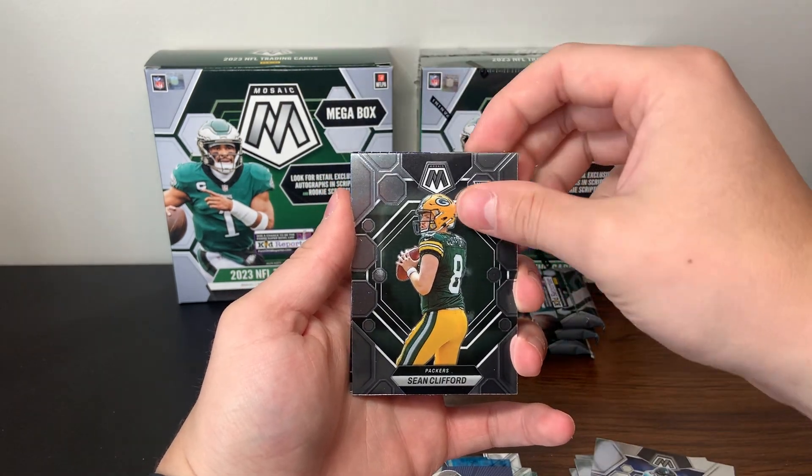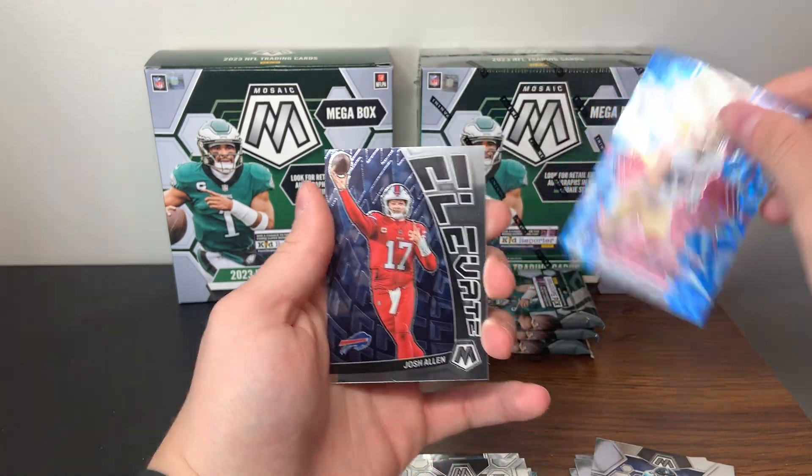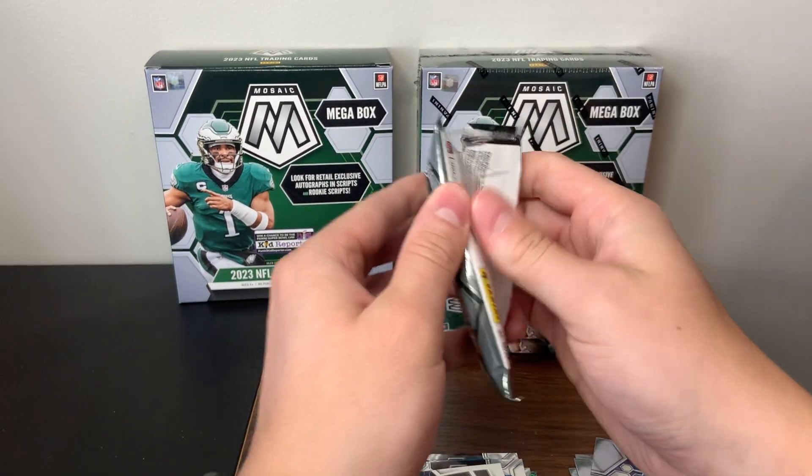So far the Blasters have treated us the best. They might be the best overall, but the Walmart Megas have an opportunity to take over, so hopefully they can do a little bit of a push. Traylon Burks, Sean Clifford, Christian McCaffrey blue reactive, and then a Josh Allen elevate. Nothing much to that.